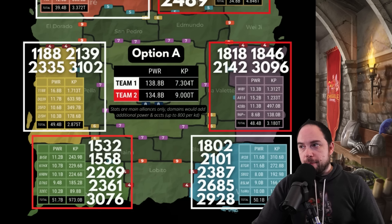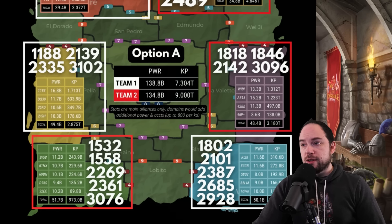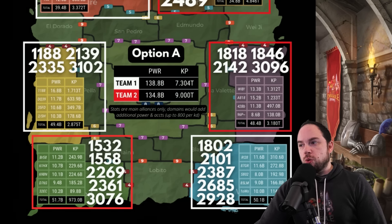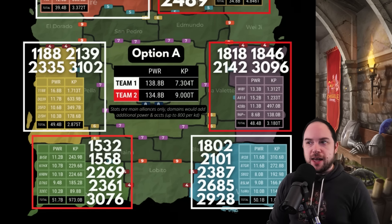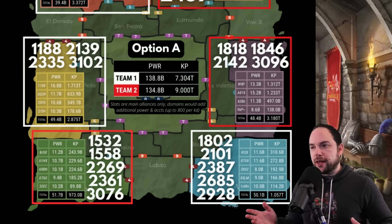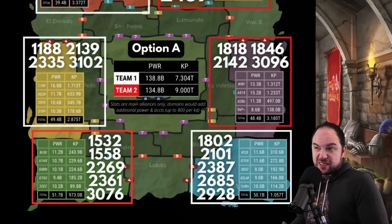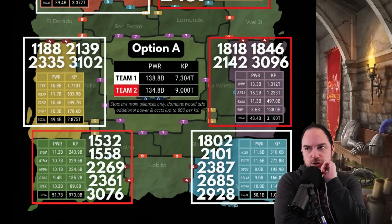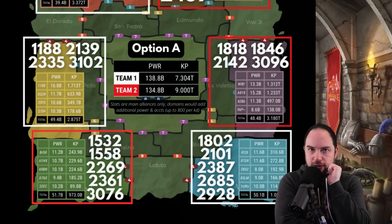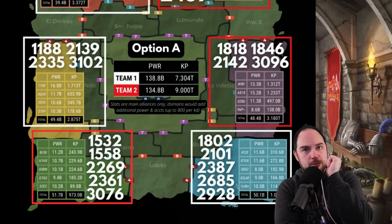On the other side, 1846 at 13.3 billion power and 1.3 trillion kill points. And 1818 — I should have mentioned them — 15.2 billion power and 1.2 trillion kill points. Between these two war camps they're actually kind of balanced on power and kill points, not perfectly, but how close are you going to get in KVK matchmaking? Down here it's the same story — kind of balanced, with no standout kingdom. R28 at 11.6 billion power with 310 billion kill points is the highest among those down here. It's almost like this KVK format was designed for this situation.